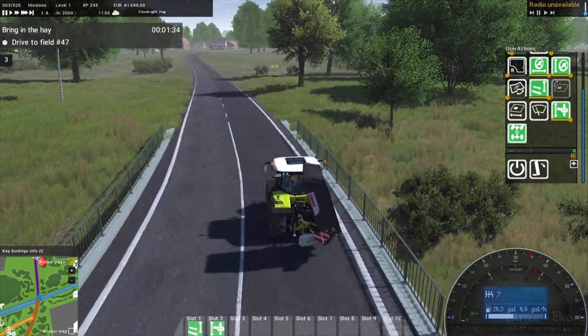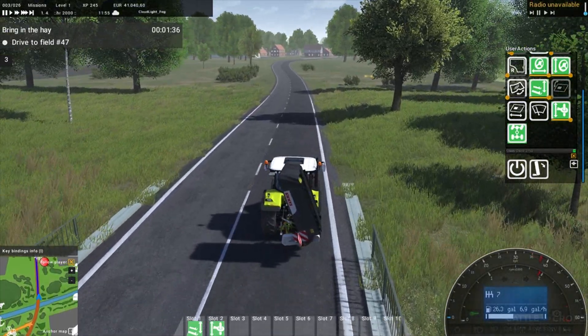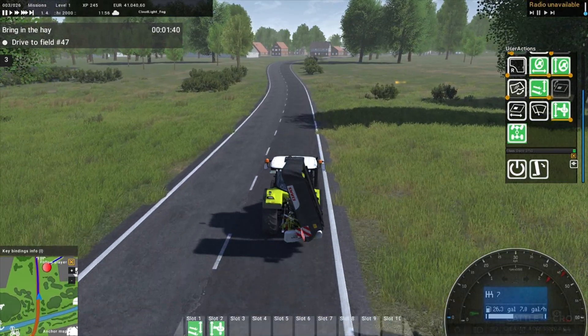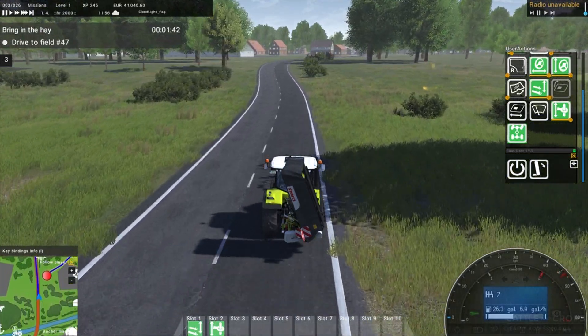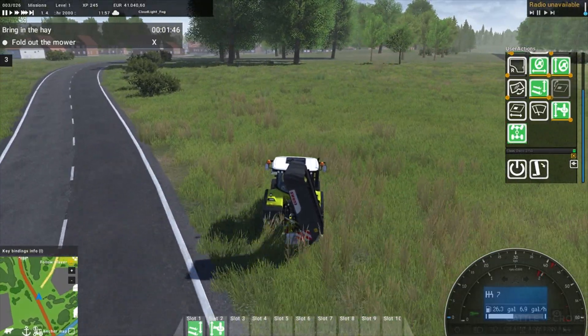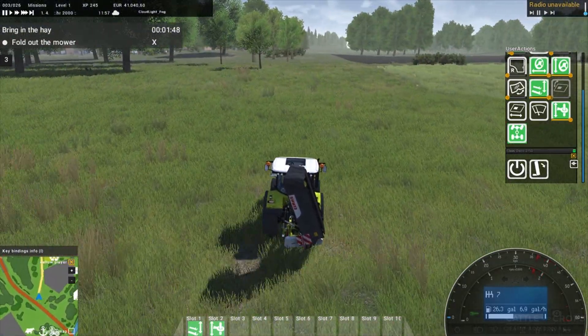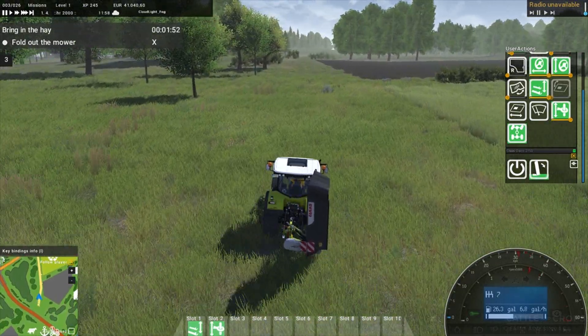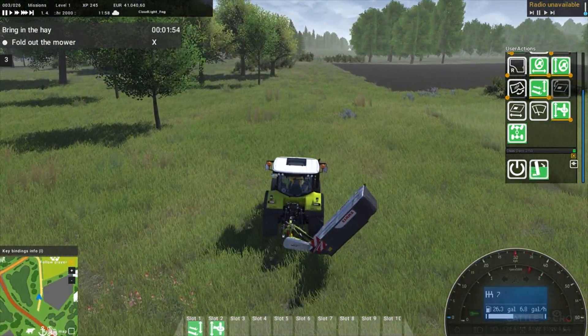I can't remember what buttons were for cruise control again. Somewhere to go around the field - how about we just cut across the grass? Fold out the mower using X, and then we can cut this field.